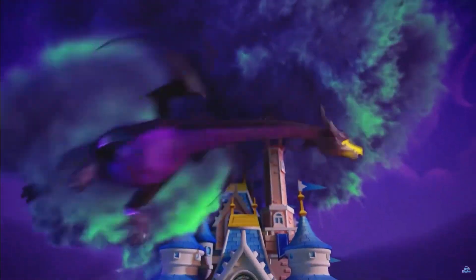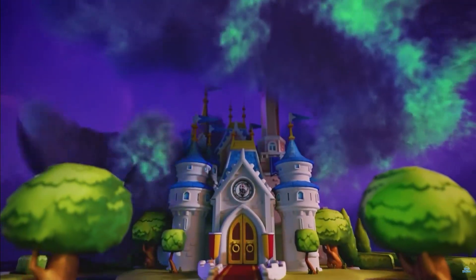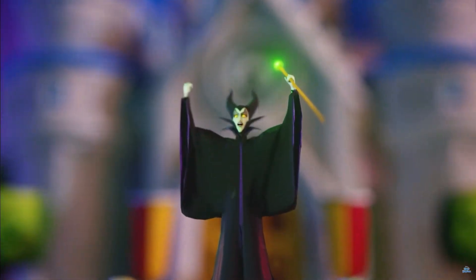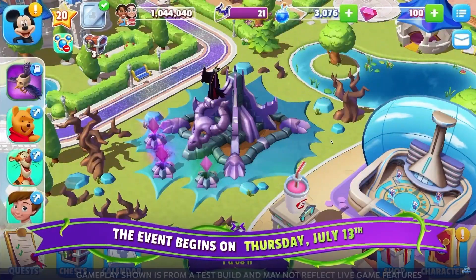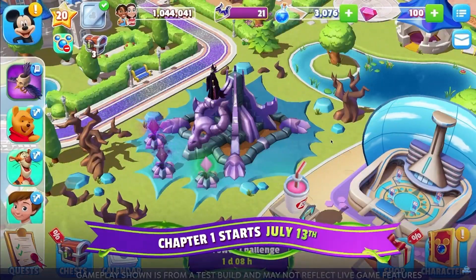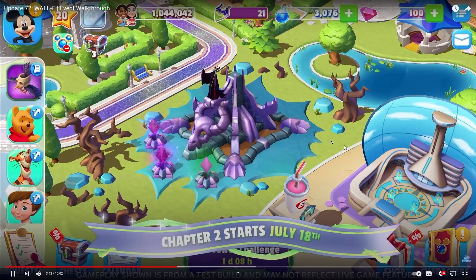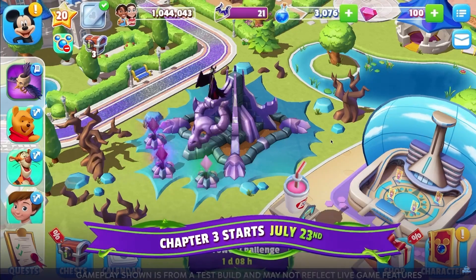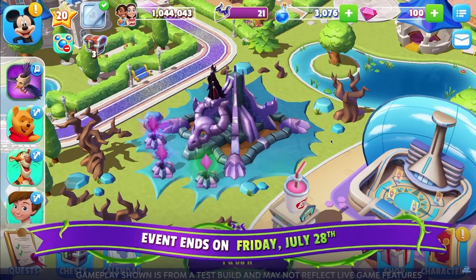Whoa — that's a different animation. Let's start with getting the basics out of the way first. The tower event will start on July 13th and will be three chapters long. Chapter one starts July 13th, chapter two July 18th, chapter three July 23rd, and the event will end on July 28th.